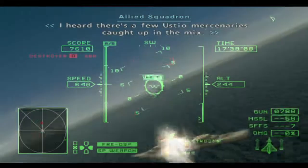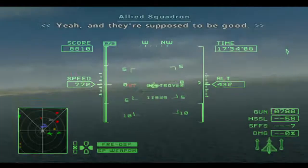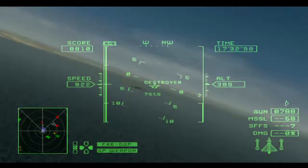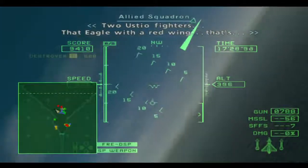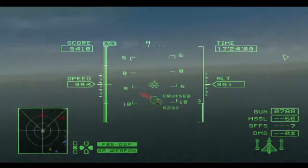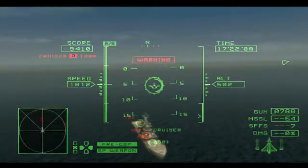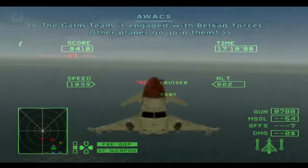I heard there's a few Ustio mercenaries caught up in the mix. Yeah, and they're supposed to be good. Two Ustio fighters — that eagle with a red wing. The GOM team is engaged with Belkin forces. Other planes go join them.